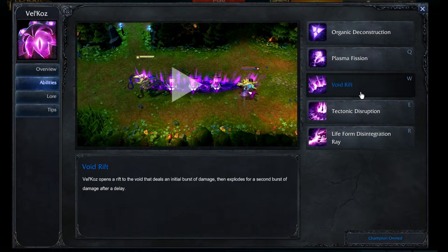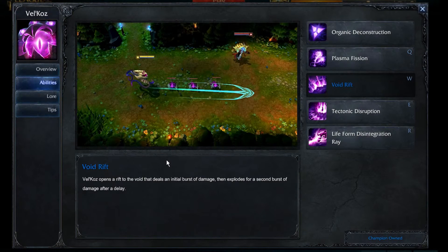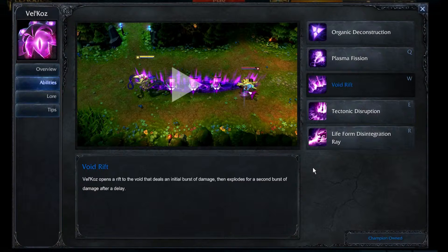Over to his W, Void Rift. Velkas opens a rift to the void and deals an initial burst of damage, then explodes for a second burst of damage after a delay. On the first hit it deals a stack, and on the second hit it deals a secondary stack, so with one Void Rift you can deal up to two stacks. This spell can also be cast during movement — it will not slow him or interrupt his movement.